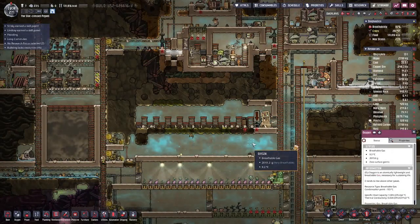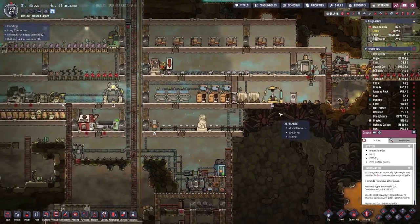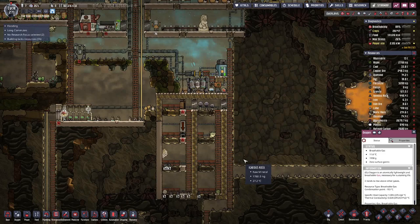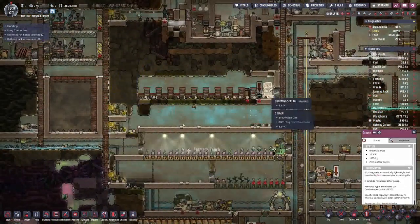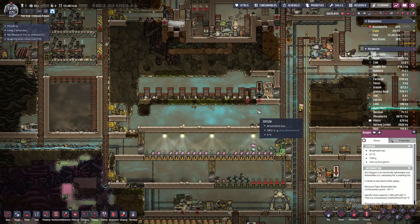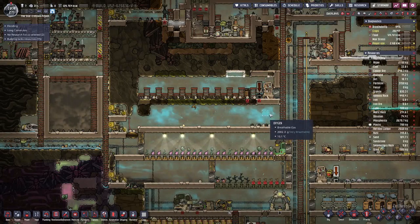Hello everyone, my name is Hosses and welcome back to Oxygen Not Included. Last time we built a farm for thimble reeds to get rid of our polluted water, and we also started a setup for mushrooms. Since we don't have any slime, we have to let them naturally grow. We're planting them using pips, and pips are the topic of today.